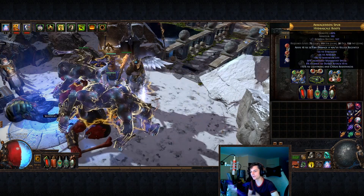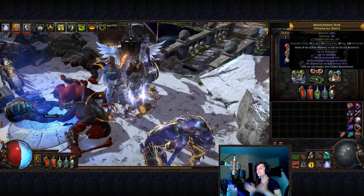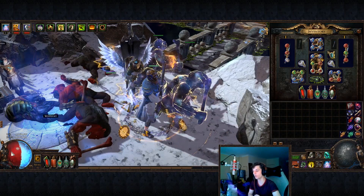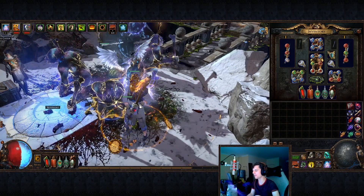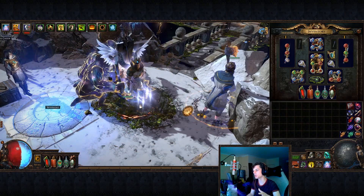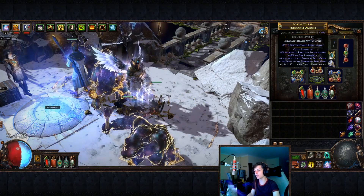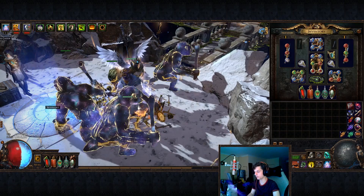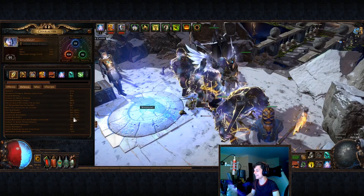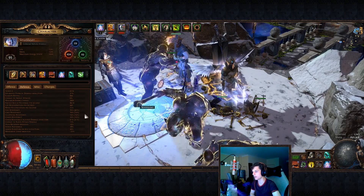The last thing I did is get some nice boots with a little bit of extra strength, giving me a bit of extra life. In total my effective health is around 700 life plus energy shield less than it was before with Spirit Offering up. However, I've been able to craft some chaos res on my amulet and some chaos res on my boots, meaning my chaos res went from about negative 15% to plus 16%, which is extremely amazing.